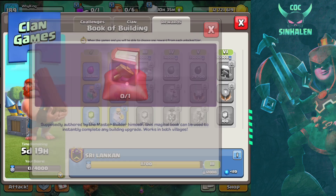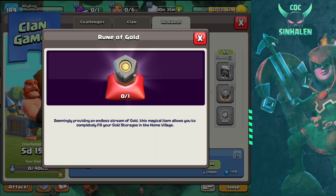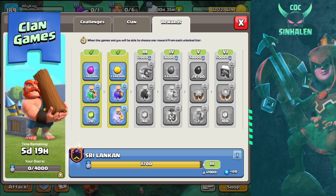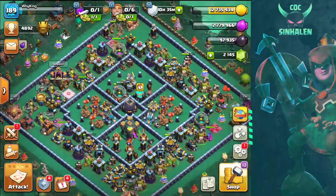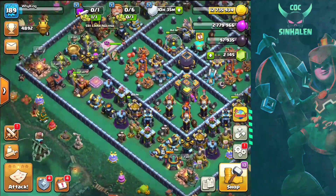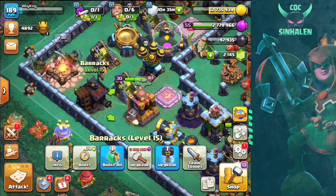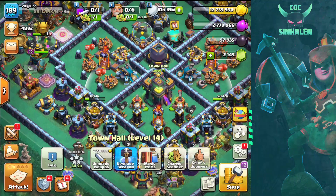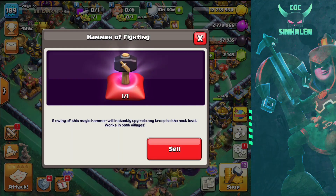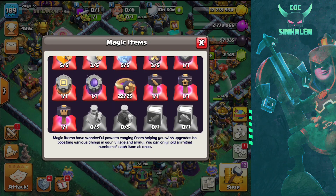Book of Building is available along with the rune of gold, so that you can see building upgrades. We can see a new building in the pet house, the barracks, Book of Buildings, and hammers. We can see hammers — this is the Hammer of Fighting, Troop Pack, Hammer of Heroes.